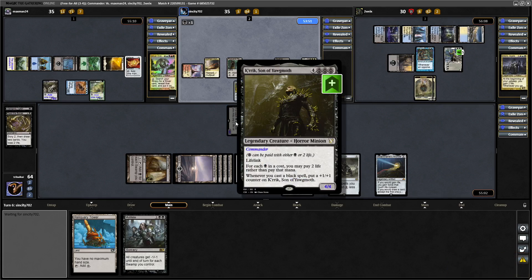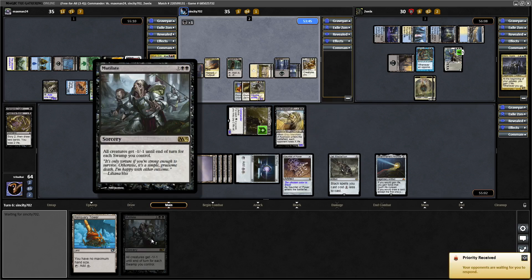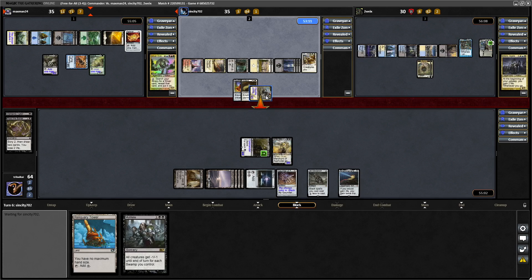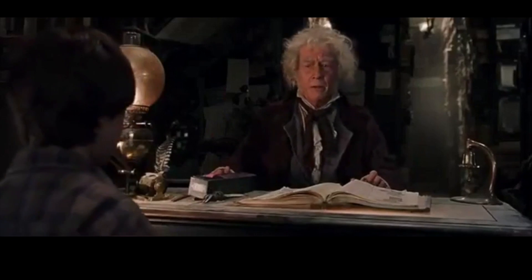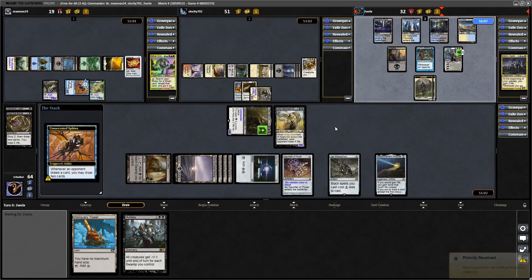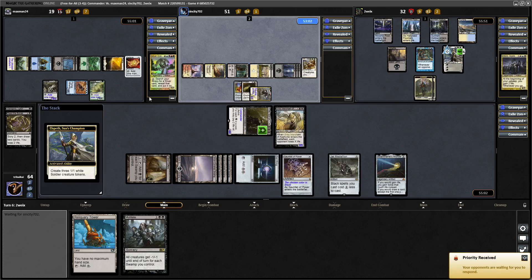Zergo deciding to go in at Sliver Overlord — I would think they definitely want to get rid of Oloro. Apparently not. Some questionable decisions going on here. I'm really not sure why our opponent would spread the damage at this point — giving Oloro more time is not really something you want to be doing. They did make Zergo unblockable with the Rogue's Passage there, which is why there were no blocks from the Sliver Overlord.